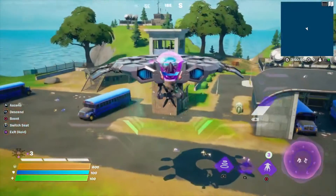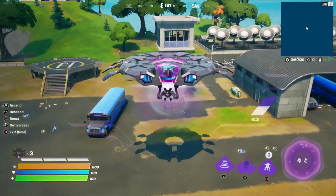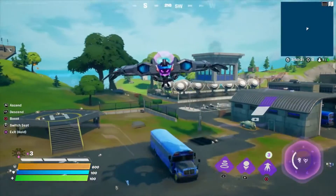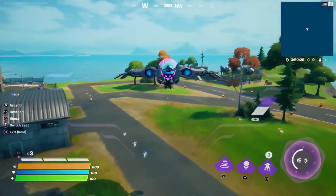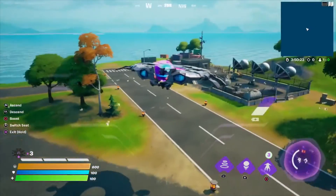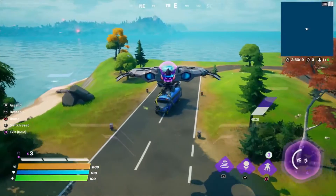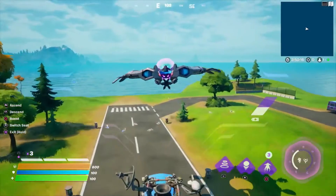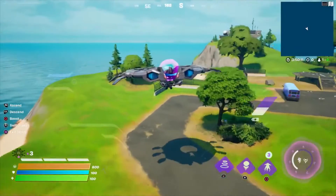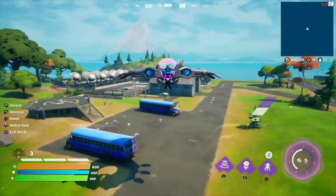We might as well blow some things up, right? That's what we're here for. Boom! It's pretty cool. Since this works in Battle Lab, I wonder if you could actually create a match set here on the launch island — I may explore doing that. Like and subscribe, leave a comment if you think that would be a cool thing to do. I think I'm gonna try it.